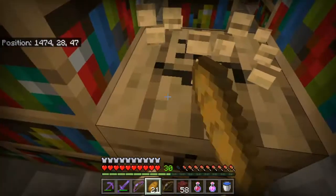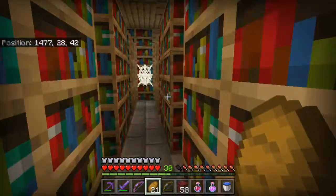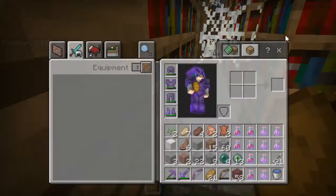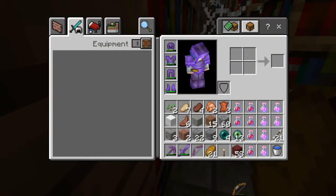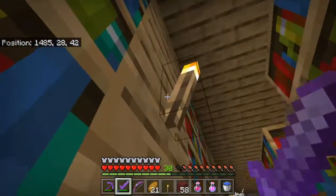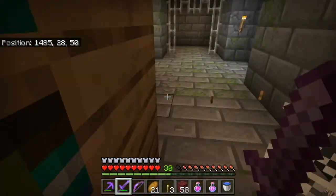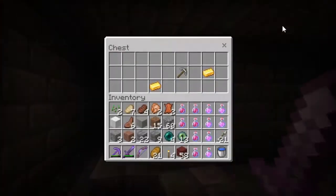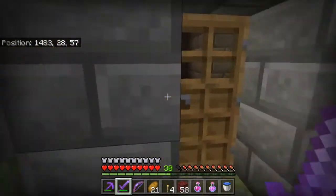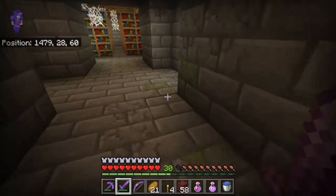I also have a bowl in my inventory for whatever reason. Give me that torch. Dang it, clicked off of it. Yes, give me the rest of your torches. That is a gold pickaxe, which I already have a really good one so I don't need it. Could I just find the freaking portal room — that's the question I have?